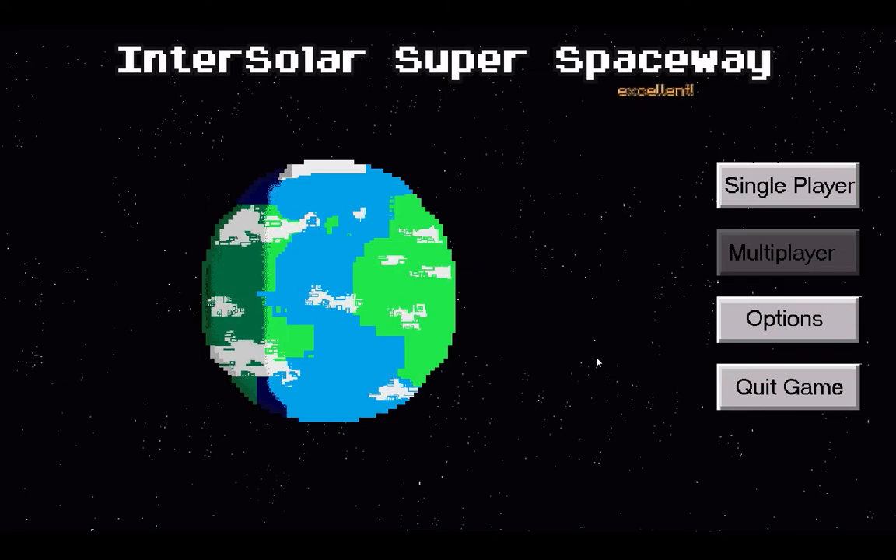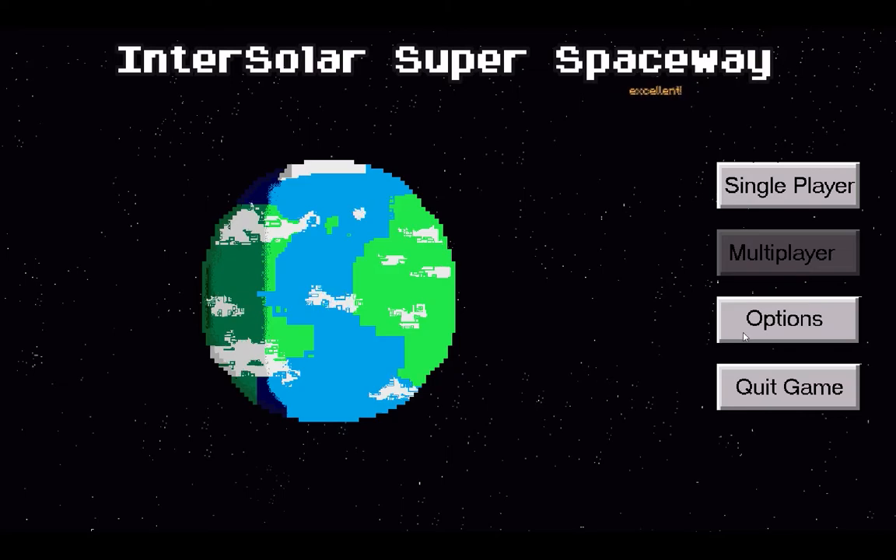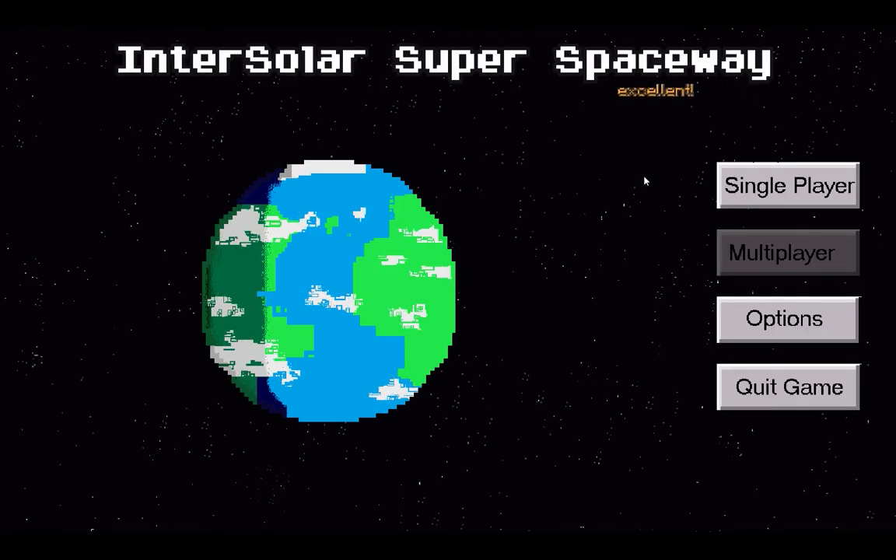So we took the theme very literally. If you go to the options menu, you just get full screen and mute — that's going to become sort of a consistent thing. I think most of the games I work on in game jams, those are the only options. But we did have a multiplayer plan for this that obviously never happened. I had no idea how to make multiplayer, and that was not going to happen.